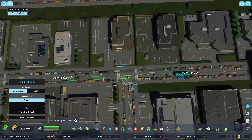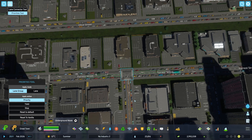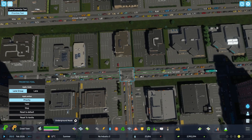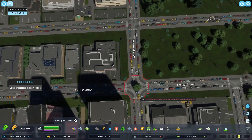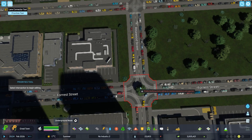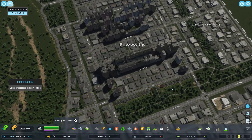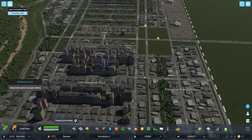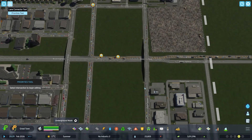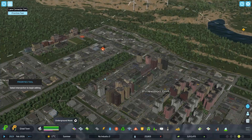Of course there are pedestrians in the way as well, but this should make traffic flow on this T-intersection much better. I did this because buses drive across this street and they shouldn't wait too long. You can do these things at many intersections — sadly not yet at roundabouts, which are not supported yet but will probably come soon. These are the basic tools of the lane connector mod. Let me know if you want to see more or have any questions — happy gaming!